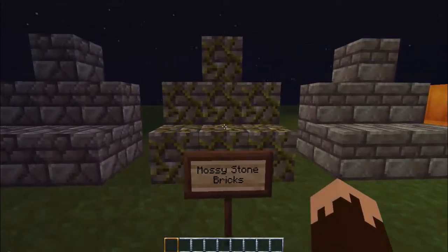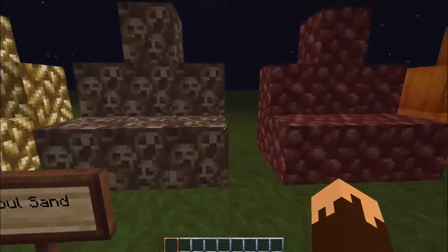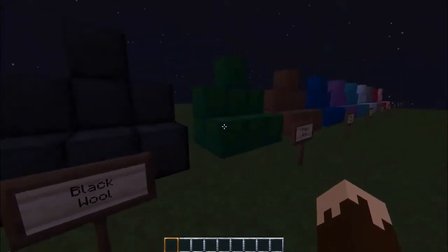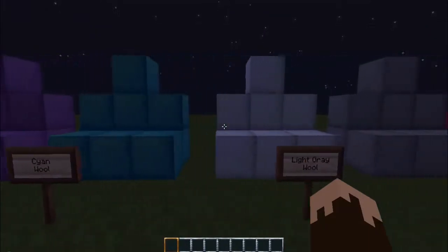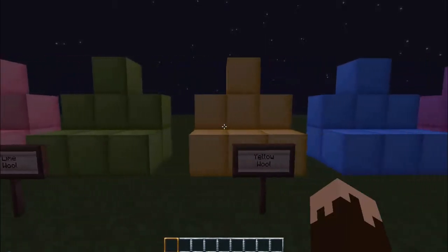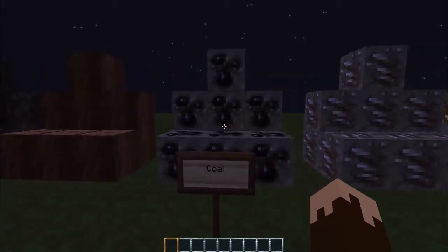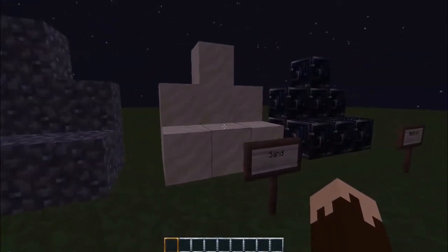Melons, chiseled stone, cracked stone — that's cool. Mossy stone bricks, stone bricks. Jack-o-lanterns, glowstone, soul sand — looks the same but more animated. Nether rack, pumpkin, clay, snow, ice. Black wool, green wool, brown wool, blue wool, purple wool, cyan wool, light grey wool, grey wool, red wool, pink wool, lime wool, yellow wool, light blue wool, magenta wool, orange wool.